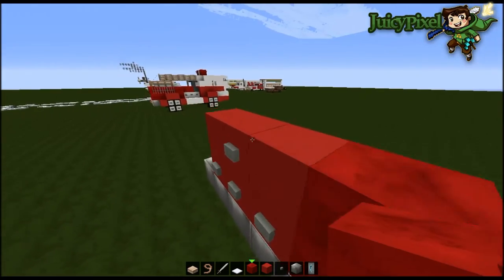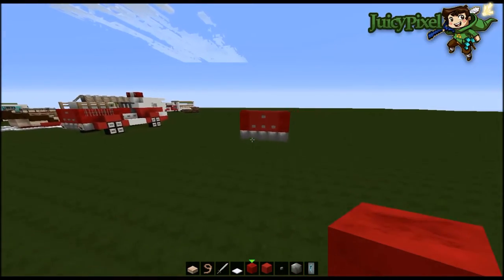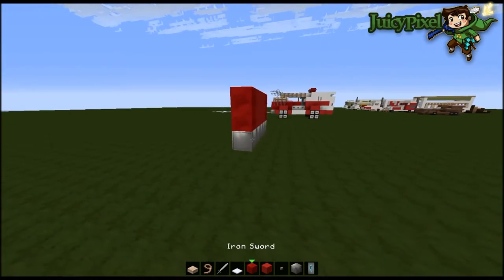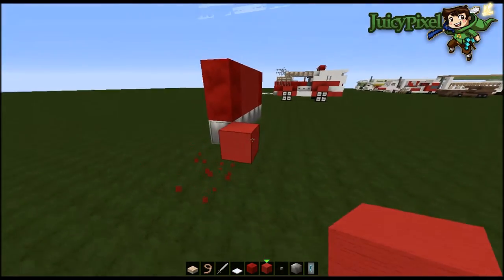Then get the redstone blocks and make a frame around it - not over the top yet, just on the side like that. Now we need to make the wheel arches, so let's go out one and then here, start like so.